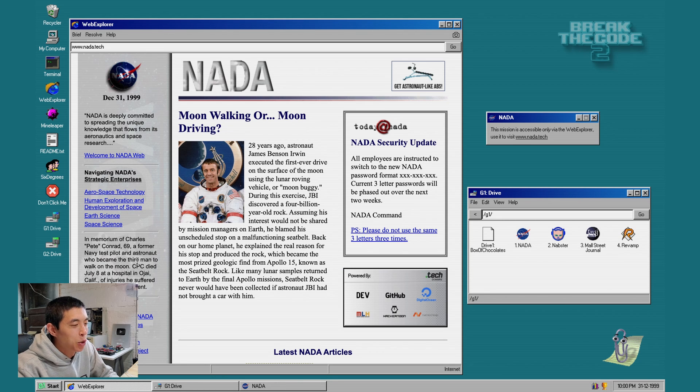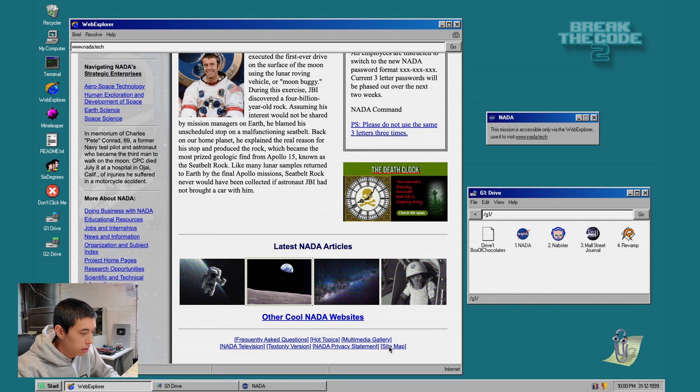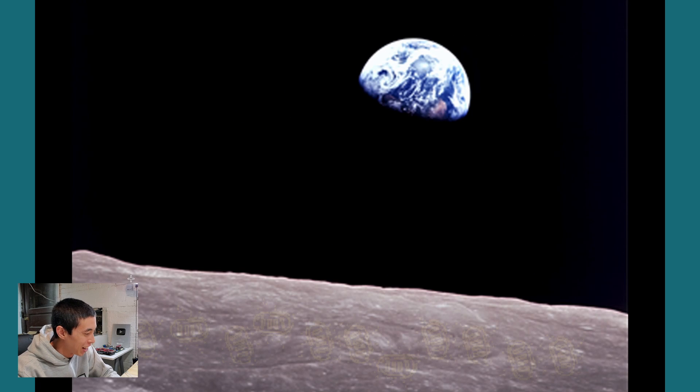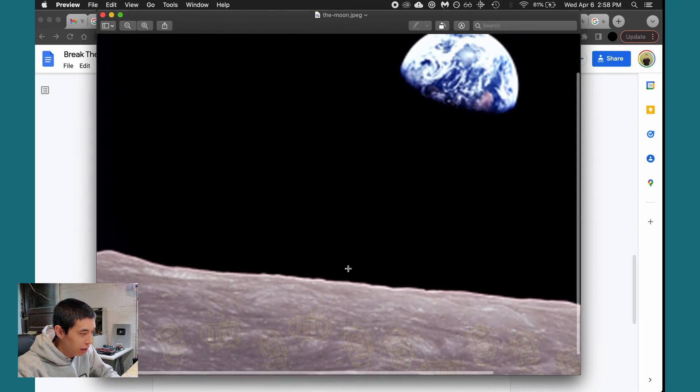There's a security update notice: all employees are instructed to switch to the new NATA password format — XXX-XX-XXX. Please do not use the same three letters three times, so the password probably isn't CPC-CPC-CPC. I'm going to check the sitemap, but can't click that. I accidentally downloaded an image — there's no way there's a secret on this moon... okay, there's totally a secret. You can see footprints on the moon. Maybe the directions indicate something? There are 12 footprints, but the password format only has nine spaces, so maybe this isn't the right clue. Another article references astronaut James Benson Irwin — JBI — who conducted the first ever drive on the moon using a lunar rover vehicle, and discovered a 4-billion-year-old rock.